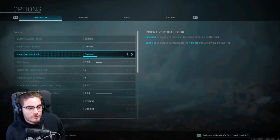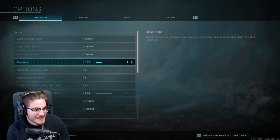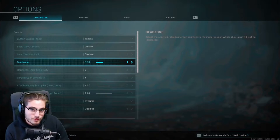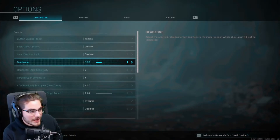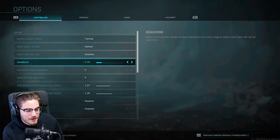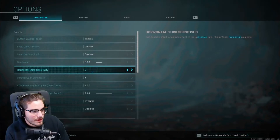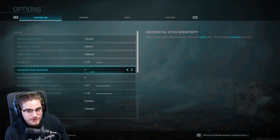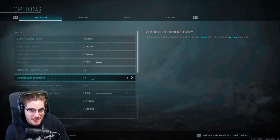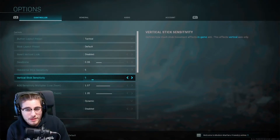For dead zone, I wouldn't recommend inverted. Try to have it between 0.10 and 0.6. I personally like it at 0.8 because it's a little bit better for stick feel. Leave it in that setting — that's my preferred setting. Now let's go into sensitivity.